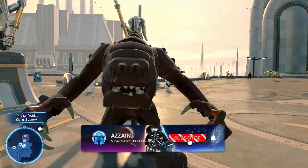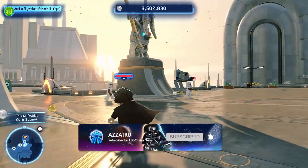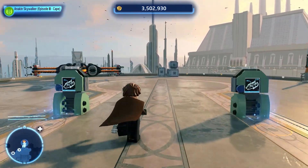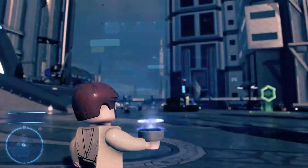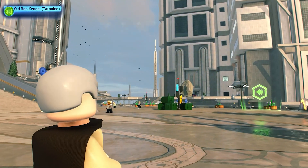With more exclusive LEGO Star Wars The Skywalker Saga gameplay videos to come, make sure you do subscribe so you don't miss any of them. So here is Anakin and Obi-Wan on the landing pad and core square parts of the federal district on Coruscant.